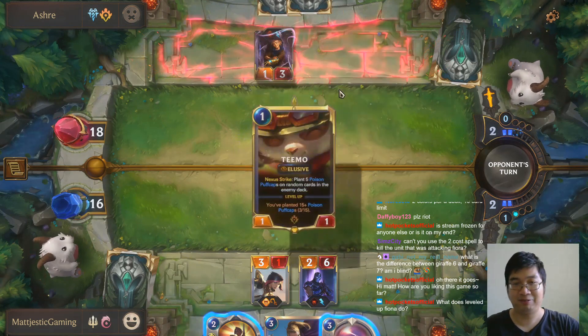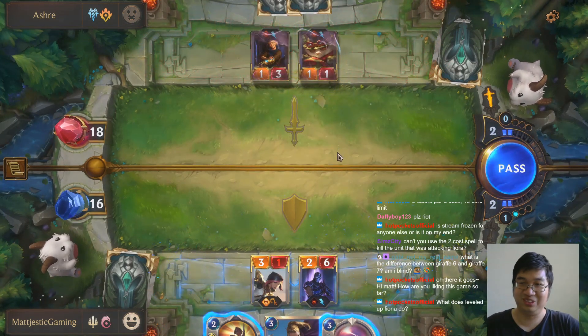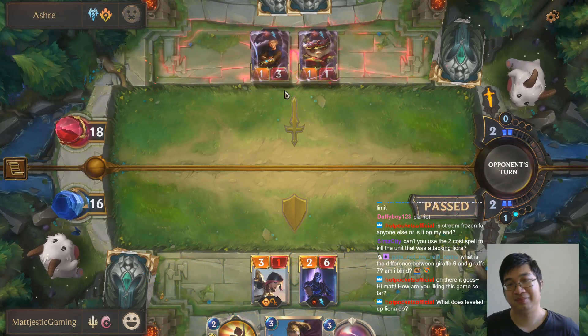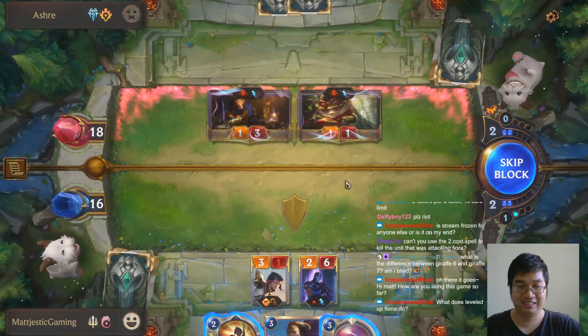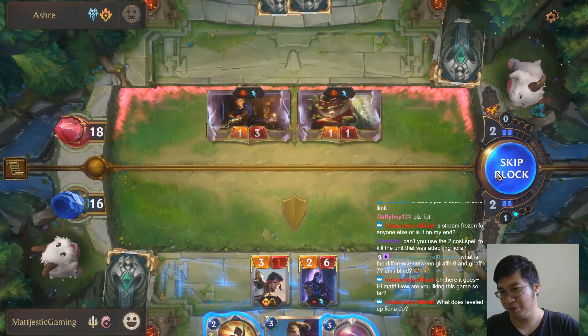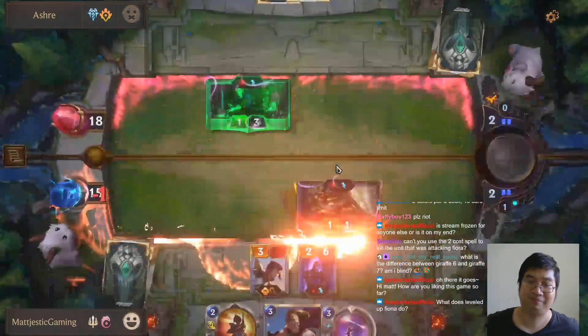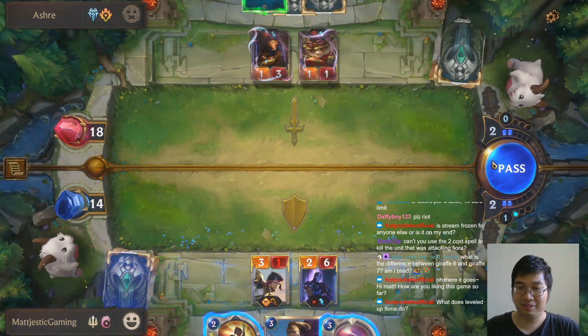What are you going to do with your Shen down, my friend? Oh, Teemo too — so cute. I'm going to pass. So he's going to put an elusive strike to the face. I reckon I'll just let him do that damage, guys — he won't be too deadly to me. I'll just let him do his thing.